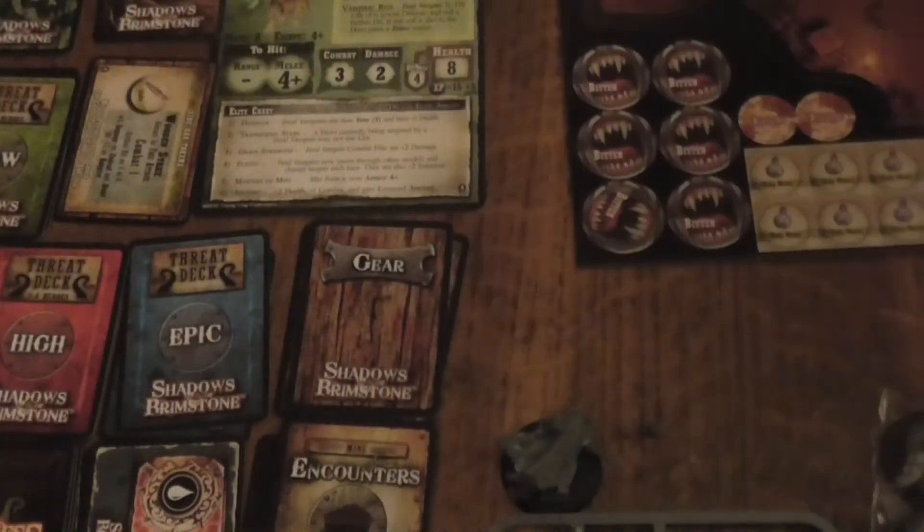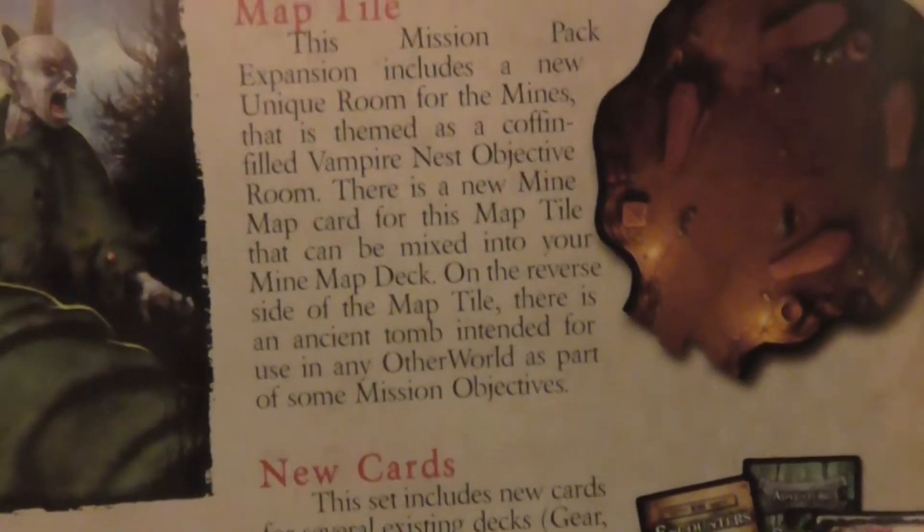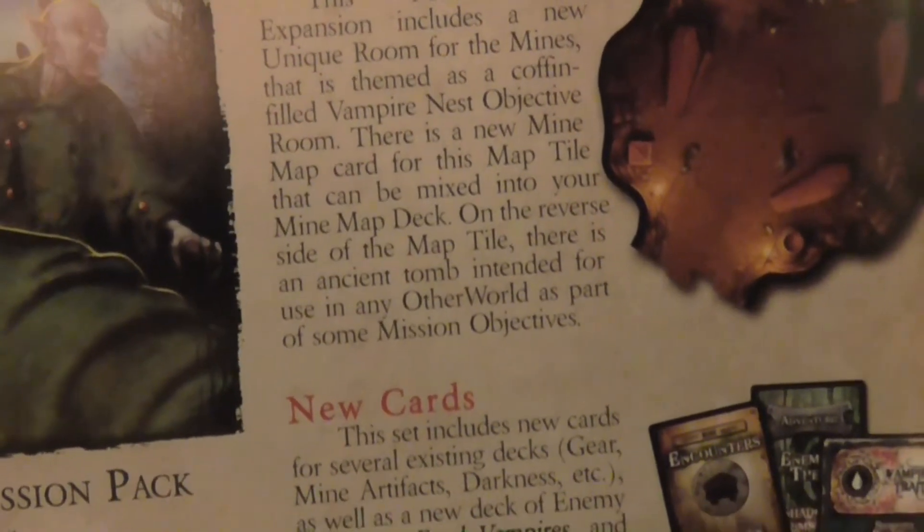I'm going to quickly check that in the book — there's only one card, and that's what they did before with something else. So: new objectives and tile rooms. If you're in any other world and it's the mission type. Also, in the book itself, you get four missions and also a paint guide at the back with a small FAQ as well.